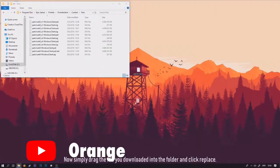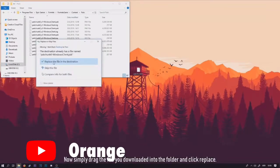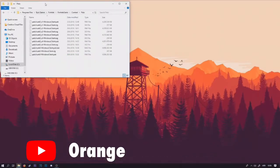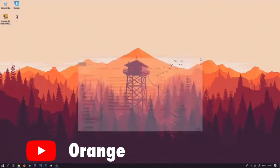You simply want to download the folder, click it, and replace it. I'm kind of reading along at the bottom as I go — I'm doing this live. It's easy. Then you can just start Fortnite.